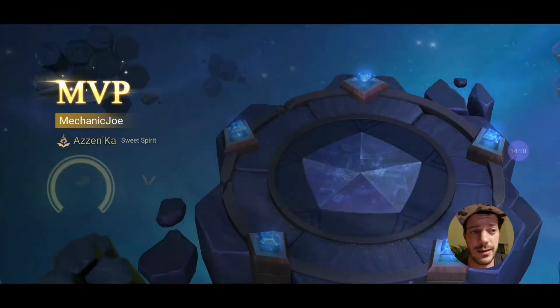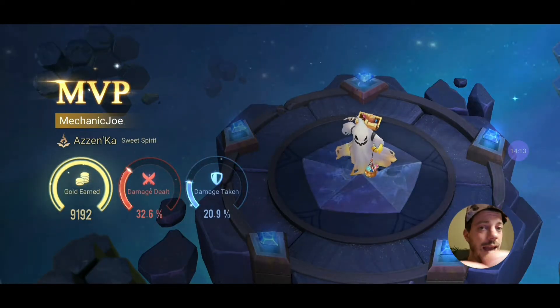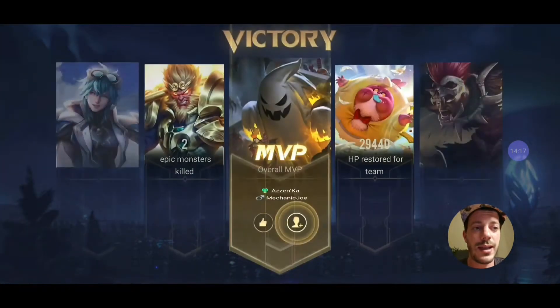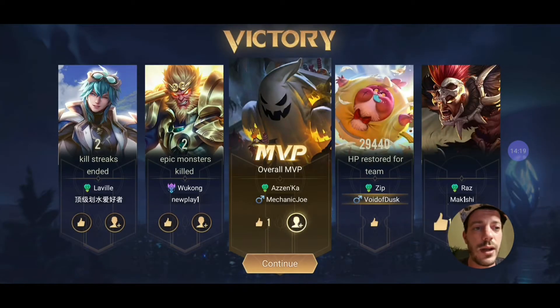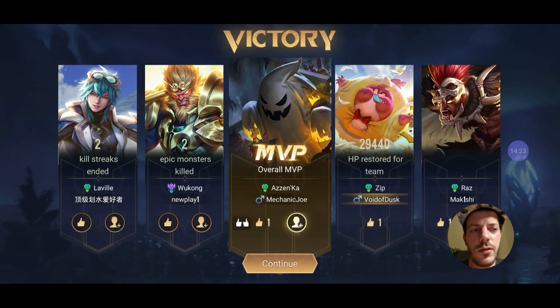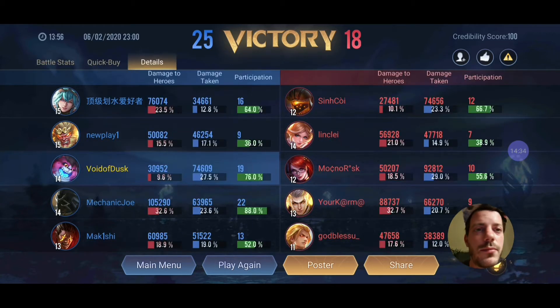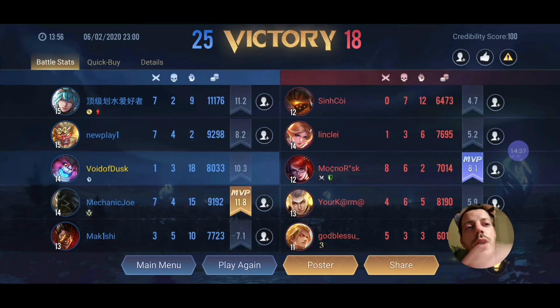So yeah, that was the best Zip game that I was ever playing. I was seeing Azankar with 32.6% damage in the whole game — that was something that was surprising as well. Thumbs up for both of these guys. The rest was not too intimidating. And 1-3-18 — that's the curse of the supports: you die not that often but you're not rated MVP. It's just the way it is. I hope you guys enjoyed the game. Remember to subscribe and enjoy your playtime in Arena of Valor. Bye bye!